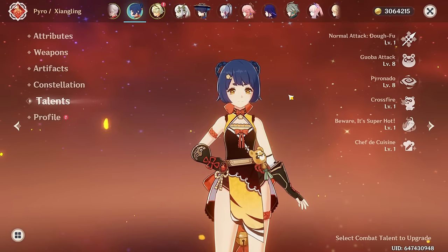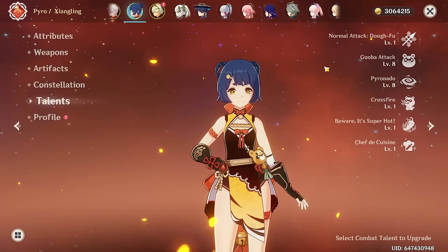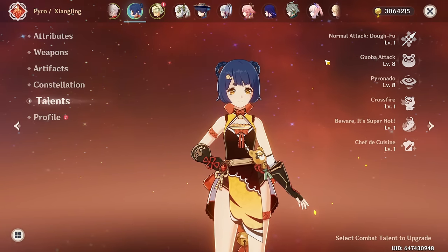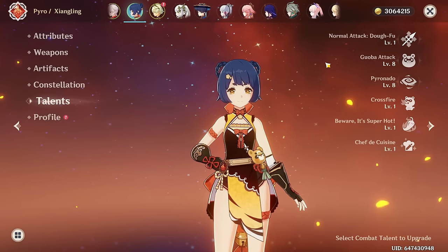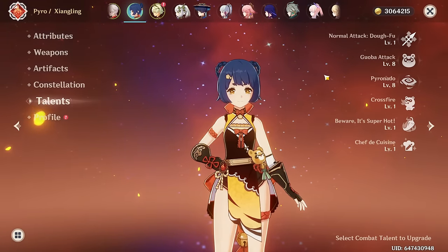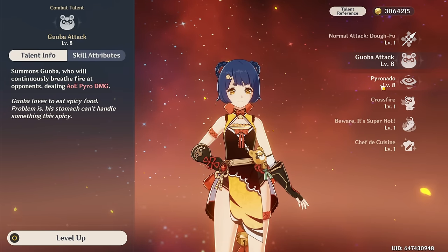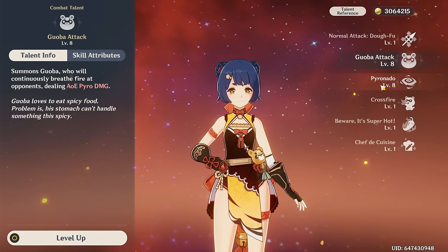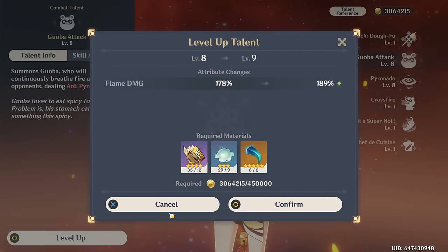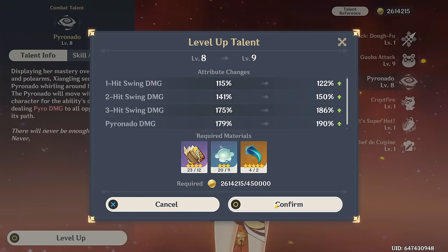We can move straight to talents. I've noticed that I'm very slowly running out of crowns — I only have six crowns left, and I don't know when the next event that gives crowns will be. So I need to start sparing them a little bit. We're gonna crown her burst and then get Goba to level 9. I would normally probably crown Goba if I could, but I feel like I need to start saving up crowns because I don't have enough for all the characters I want to crown. I already pre-farmed a little bit — we can already bring Goba to level 9.